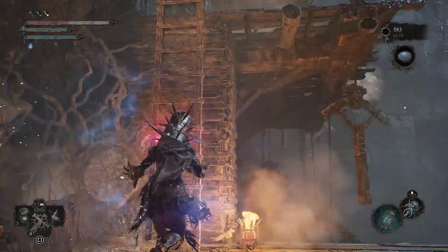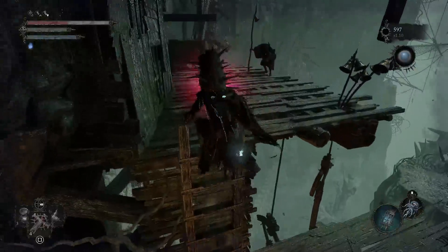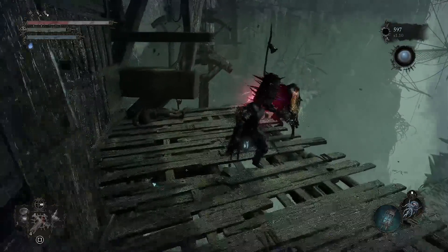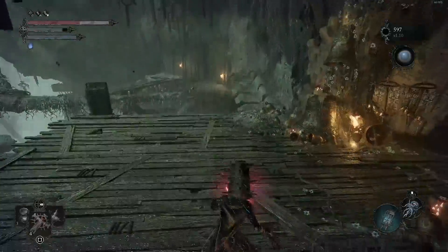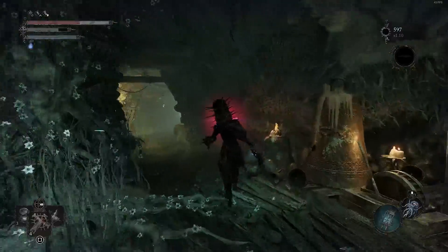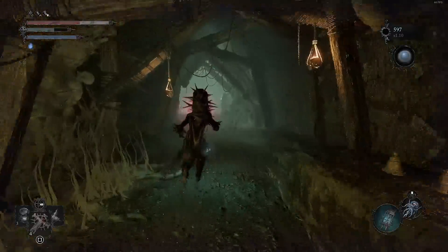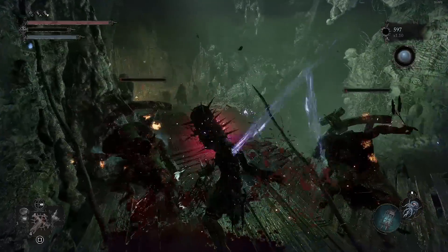So we're going to go over to the umbral realm. If we do everything in this video, we'll get like 150 to 200,000 vigor per hour. We're going to go up here and kill this guy because he could be a nuisance later on, and then after that this spot's clear. Now we've got to go somewhere else for the actual farm — we're only going to come back here to reset something later on. We need the multiplier to go to 3x.